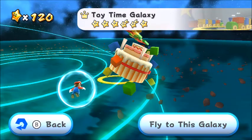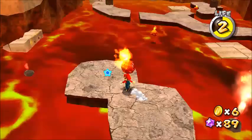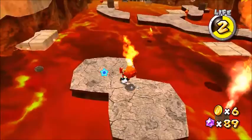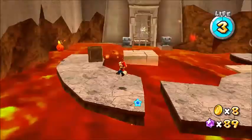Freeze Flame Galaxy has Lil Burr and Lil Cinder, with Burr also being in Toy Time and Cinder being in Melty Molten. Lil Burr freezes you and Lil Cinder burns you. Just spin punch once and then kick them into oblivion.